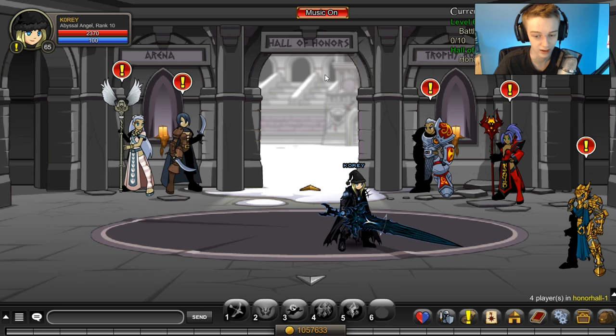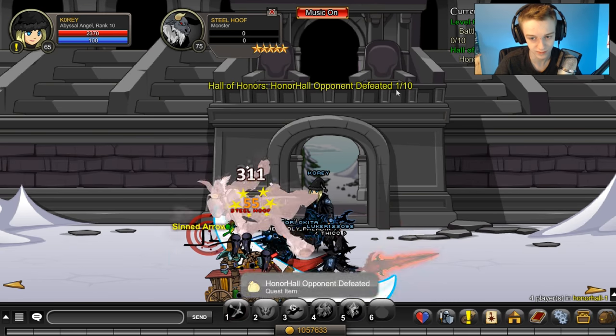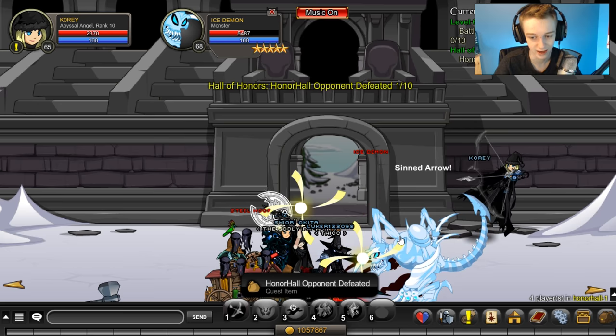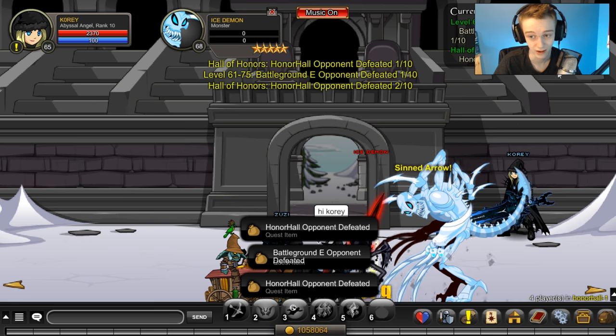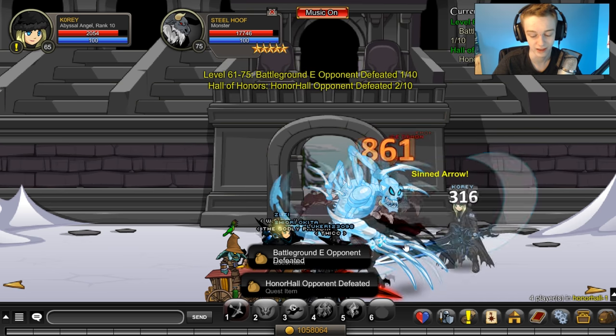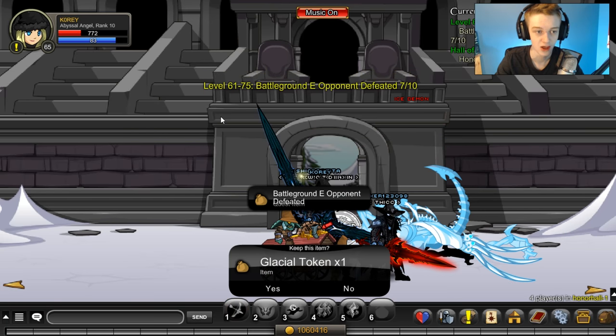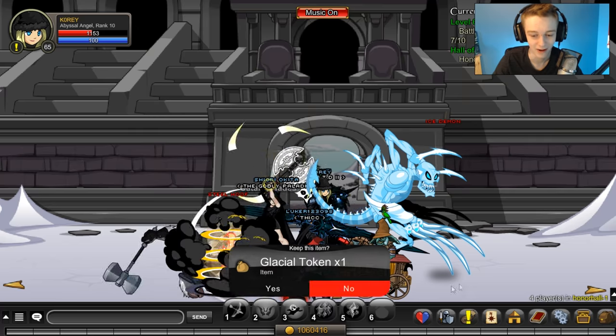The first quest gives you 10k XP and gold, and the member one gives you 20k. You can do them at the same time. Come into this room, farm the enemies, and you'll quickly complete both quests and turn them in for a bunch of gold. Quick shout-out to neohex on Twitter for letting me know you could do both quests simultaneously — I didn't know that, I was just doing the Honor Hall one. Thanks for that tip!